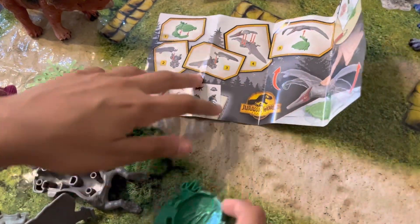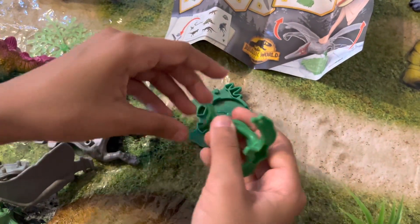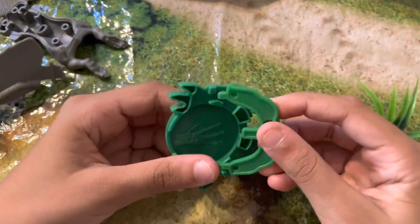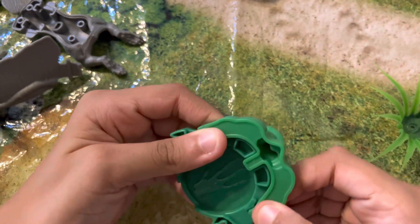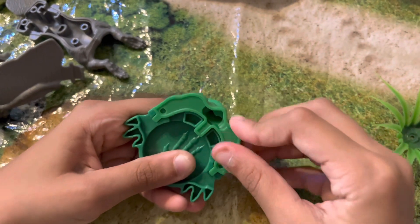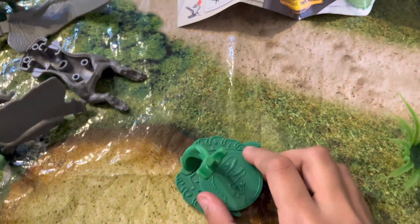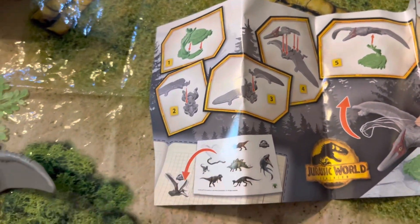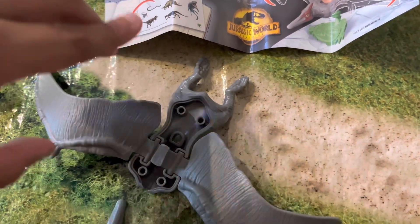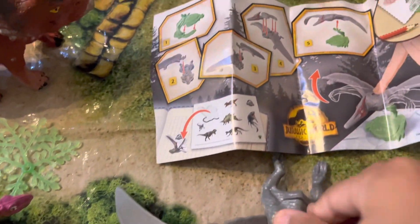Let's start building. Now we need to put... ah, I see. These holes — we need to attach them. There we go. There we have it. Now we need to build it. We have this — right here are our pieces. We'll attach this first, then that. And now the head. Let's move it a bit back.